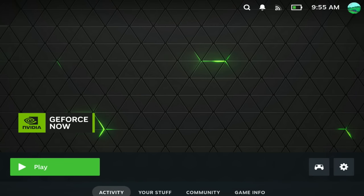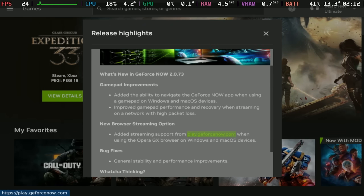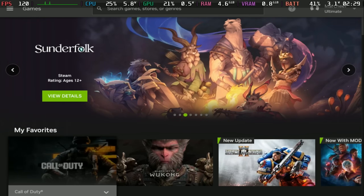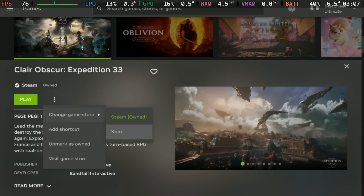As you saw with the SDG Companion app, Expedition 33 has also been added to GeForce Now. They've just tweaked GeForce Now as well so it is now completely navigable with a controller — you don't even have to use the touchscreen to close those pop-ups — and it supports both the Steam and Xbox versions of Expedition 33 on the deck.